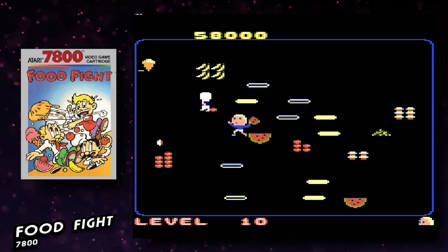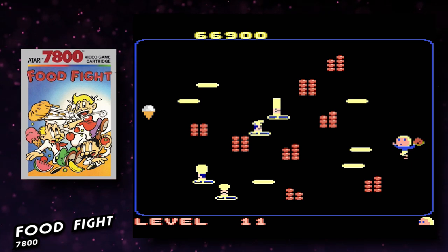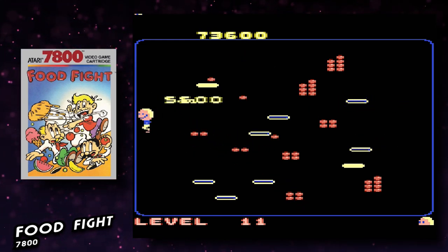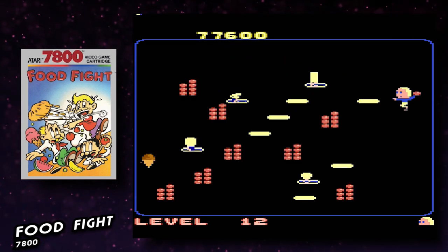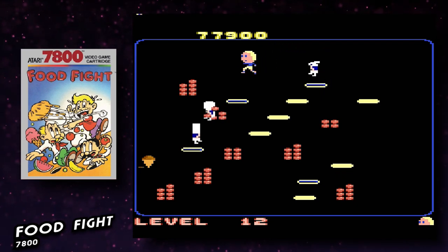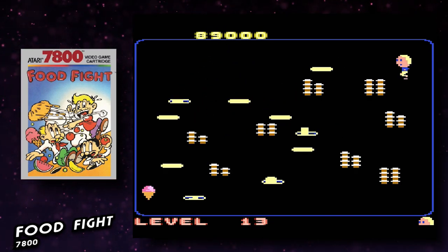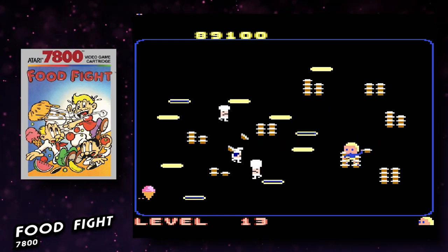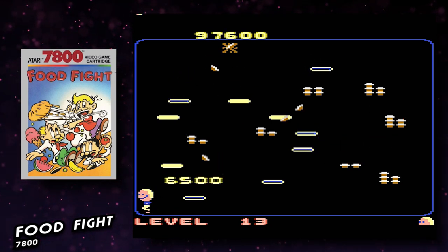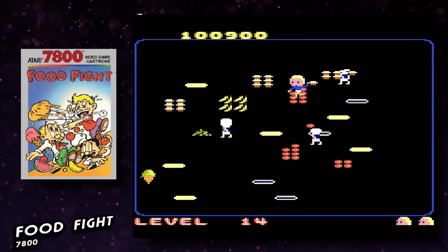Game 10 is Food Fight for the 7800, originally released in 1987. This was one of the two games that almost prevented me from selling my 7800 — I love it. It's a single-screen game where your character runs to eat a melting ice cream cone on the left side while throwing food at chefs blocking your way. The chefs pick up the food and throw it back at you. One of my favorite arcade games and one of my favorite 7800 games. I'm giving this a 5.